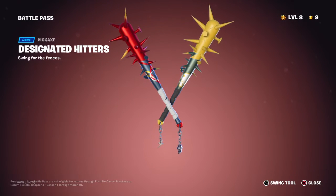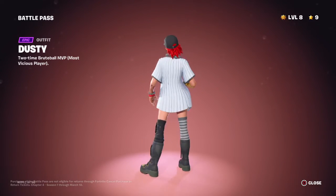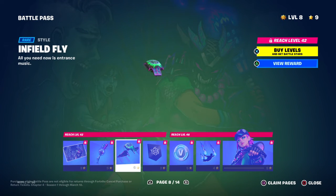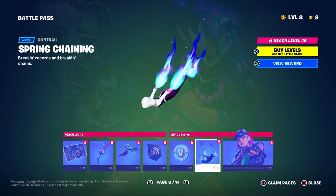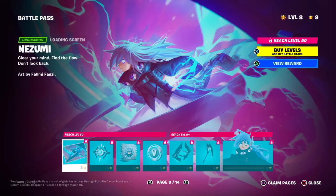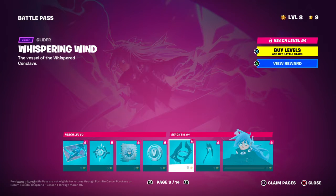Pickaxes, and then we got the skin. Loading screen, edit style for the back bling — this is a cool edit style for the back bling. Banner icon, 100 V-Bucks, control, edit style for her.